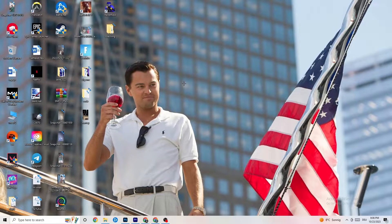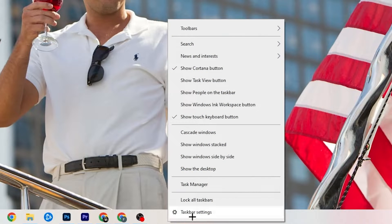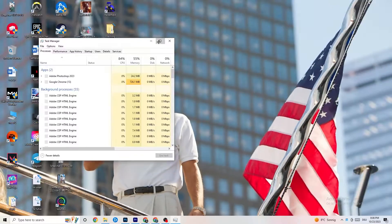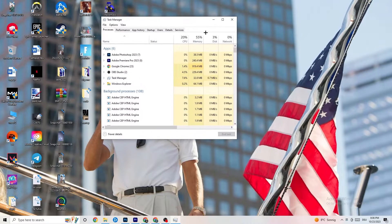Next, go to the taskbar at the bottom of your screen, right-click it, and hit 'Task Manager.' Once open, go to the 'Processes' tab in the top left corner where you can see CPU usage, memory usage, GPU, and network.